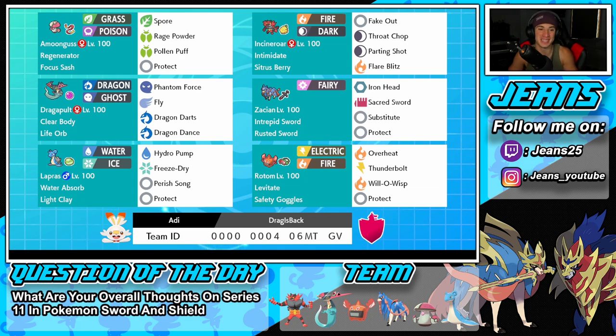Bottom left is our Gigantamax Pokémon — Lapras. You're going to be seeing a lot of Lapras on the ranked ladder the next couple weeks because everyone will remember it was super strong in Series 8. This rule set is basically the same, so people will go back to using it. It has Light Clay as its item so when we use G-Max Resonance, the Aurora Veil lasts 8 turns instead of 5. It also has Water Absorb as its ability and Hydro Pump, Freeze-Dry, Perish Song, and Protect.